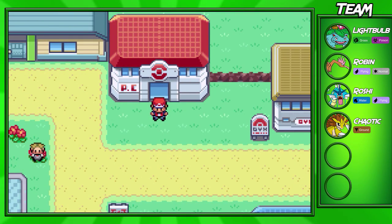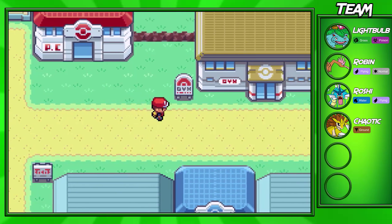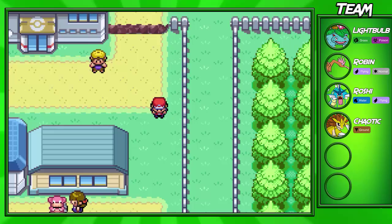Hey guys, Goxum for the one here, and welcome back to another Leaf Green walkthrough episode. In this part, we'll be going through Rock Tunnel, but before that, you guys may have been asking yourselves why I'm back in Cerulean City — we actually have to go get the HM for Flash, which I forgot to get a few episodes ago.